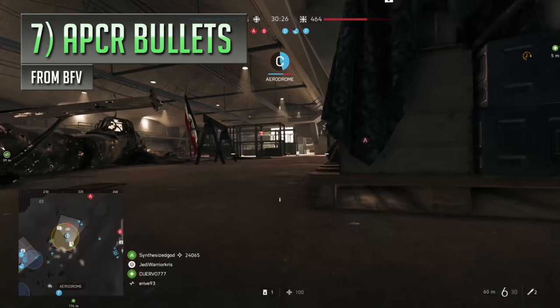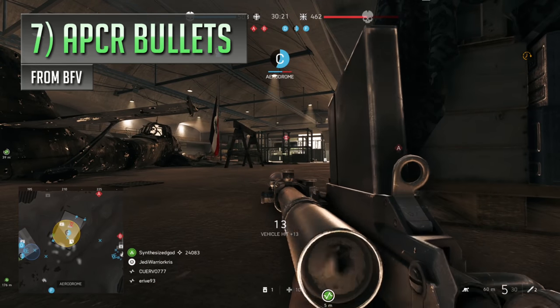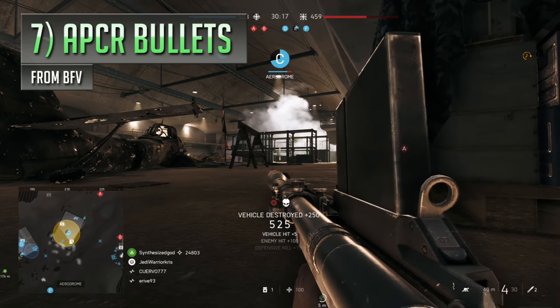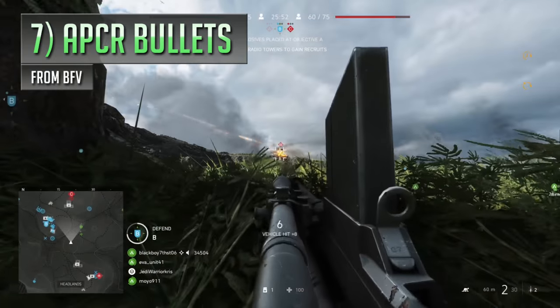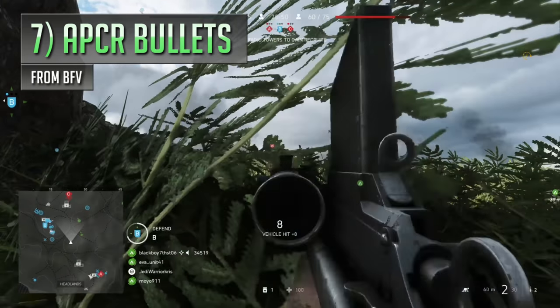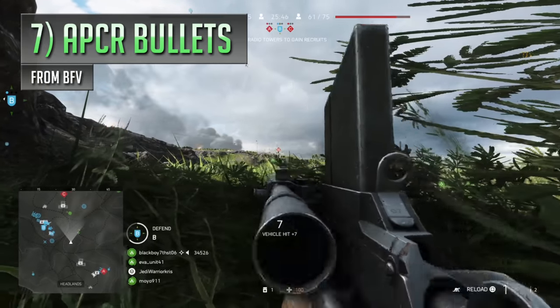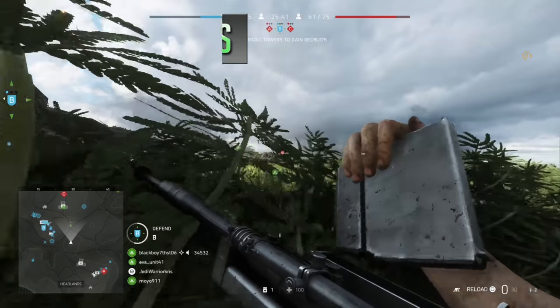Nowadays, these armour-piercing rounds can be brutal against light vehicles and tanks, causing a lot of disruption, preventing them from self-fixing, and stopping them dead in their tracks — or from a safe distance. Kind of like a deadlier version of Battlefield 1's cabling, only one that's also still really effective against infantry too. It's become a great tool for assisting teammates to take down armoured targets, and it's also great for preventing transport vehicles from getting around the map and flanking your position.